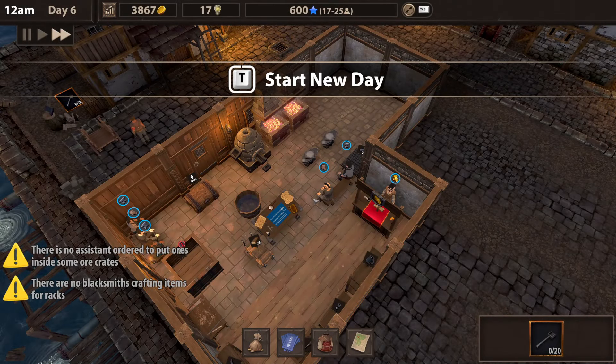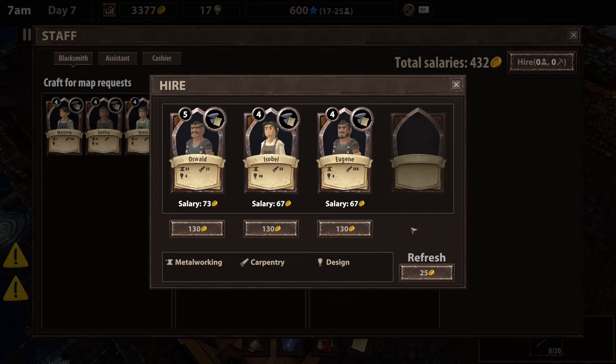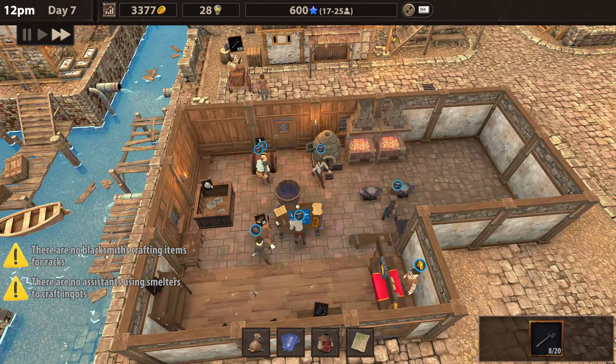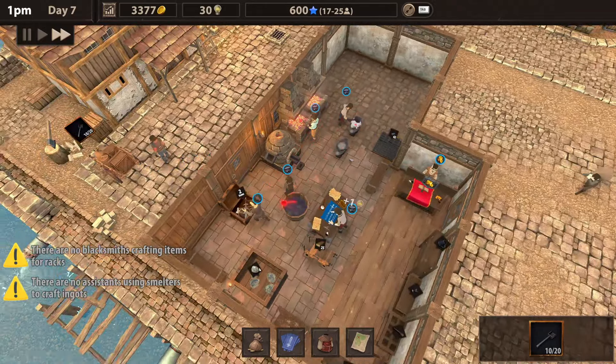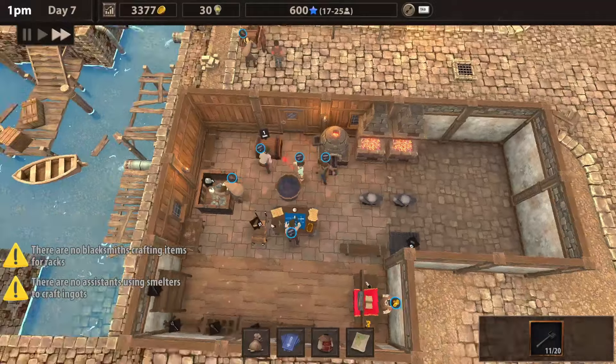One more ingot — thank you. Those don't take very long. I need to get someone with a little bit higher carrying capacity though, so I might switch him for the other guy. Made $1,500 that day — not bad. I'm going to go ahead and get Grace — she's only level 4, let's do the level 5. I want to go straight into blacksmithing so it's faster — or metalworking.